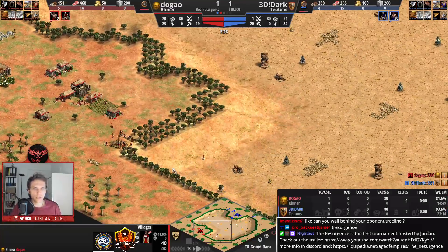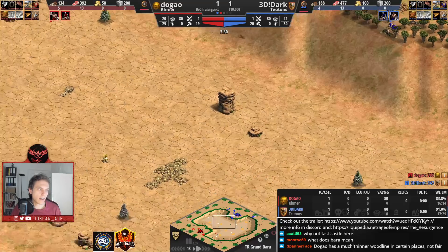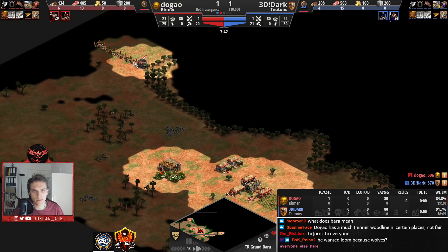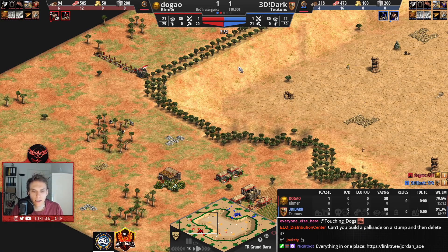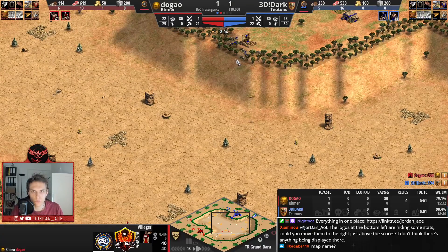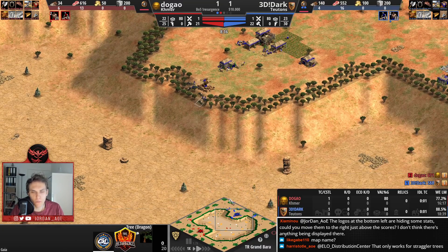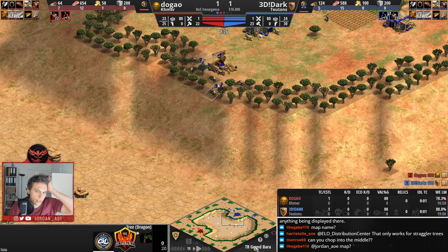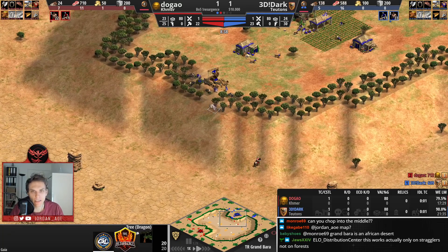Can you wall behind your opponent's tree line? Yes — Dugao is out on the map so he can wall there if he is in time. I'm not sure if he's going to be in time though, because obviously Dugao doesn't know where his opponent is. He's going for the walls now. Dark will be able to get out in time — and yeah, Dark has managed to chop himself out. Dugao is not paying attention. The map is called Grand Barra.